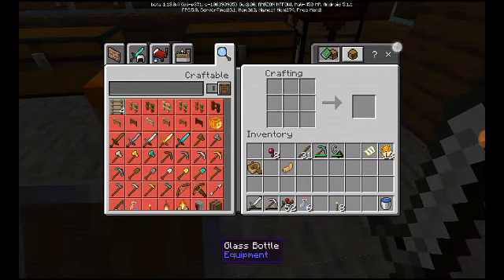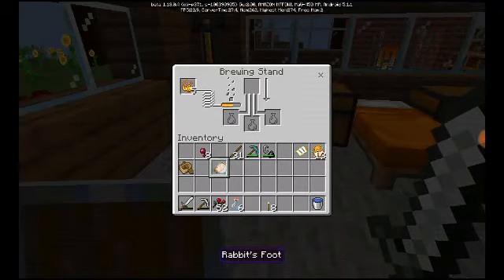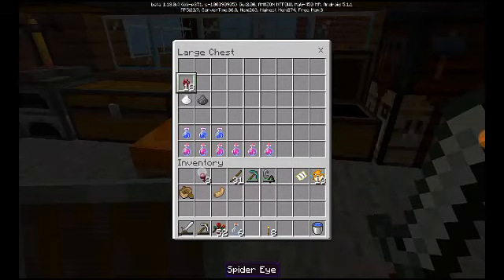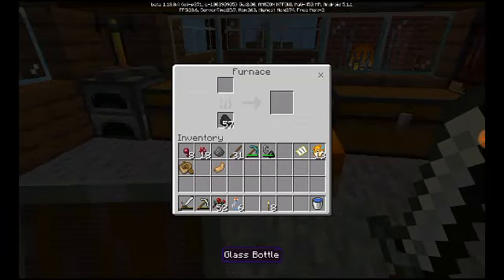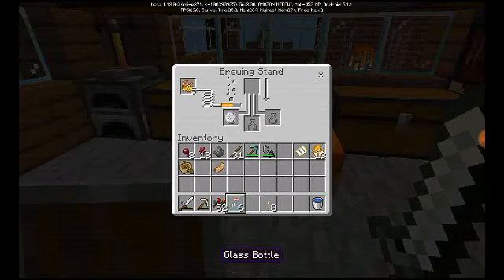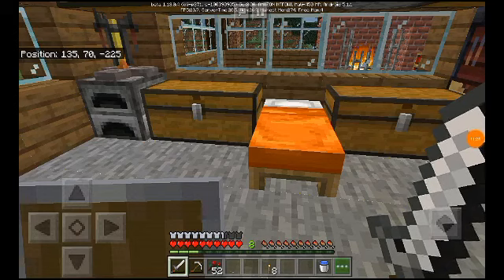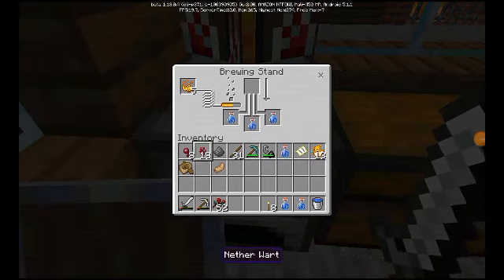The plan is to make glass bottles. I have to make awkward potions first. I'll get the gunpowder — gonna need it. Where is all this stuff? I can't even find it. I'll be back with the water. Now that we've got everything, let's put everything in the brewing stand.